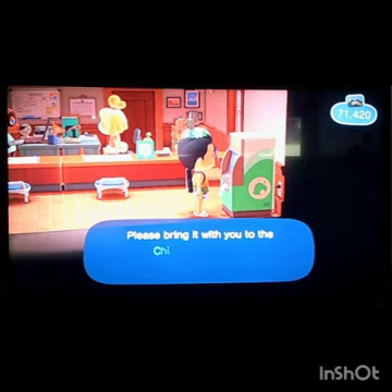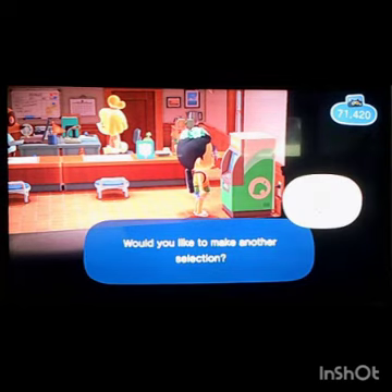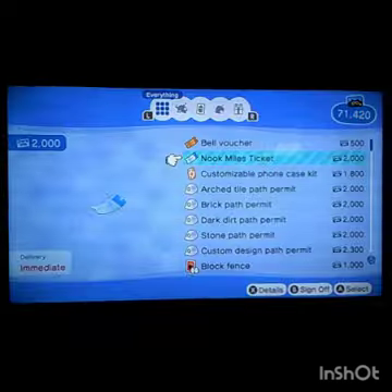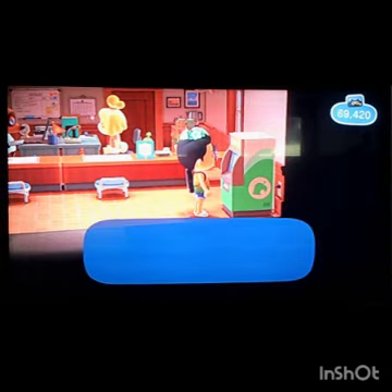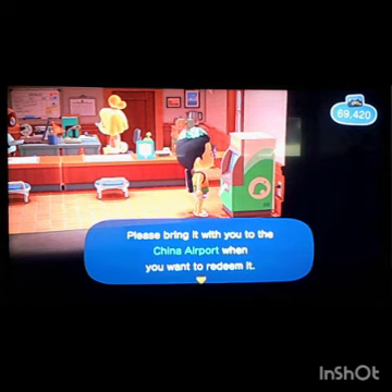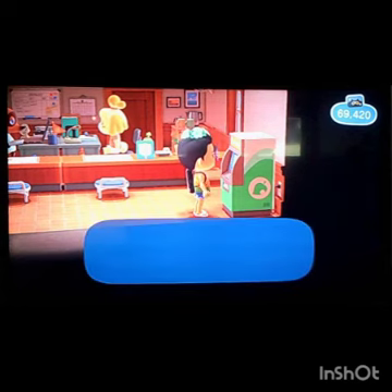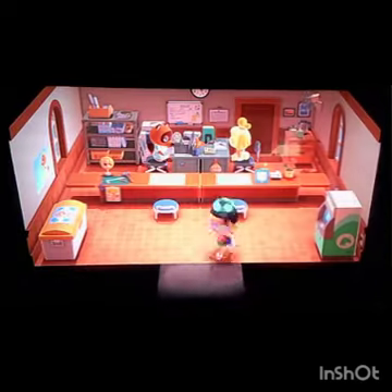I'm gonna hit redeem Nook Miles, go to Nook Miles Ticket. I'm only redeeming one — actually, I might want to print two off just in case. So hit yes and print off another Nook Miles ticket, just in case the first islander says no to living on my island, then we could go and try to find another person.